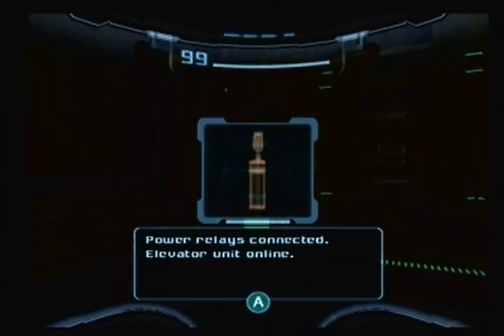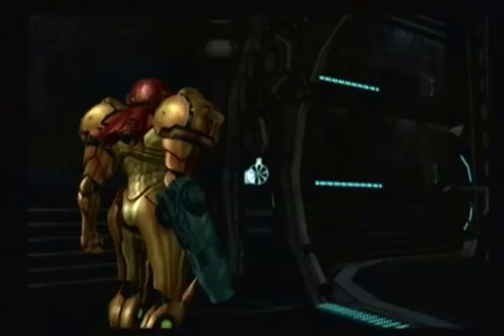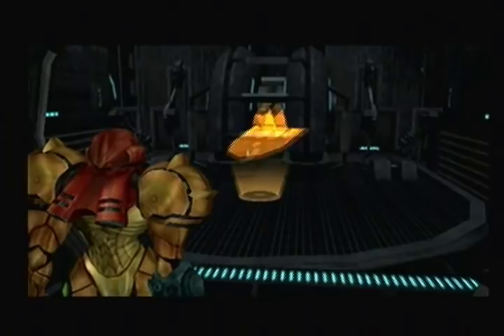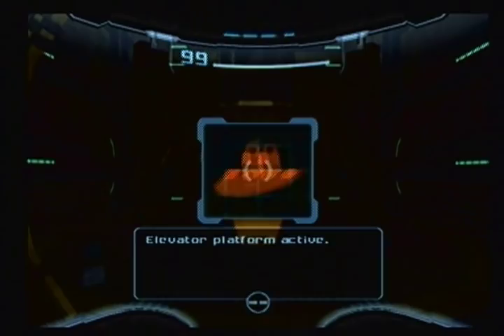Power relay is connected. Elevator unit online. Step into the hologram to activate the elevator. That's easy enough. You have to step into the hologram to actually go up, or down, depending on where the elevator is going. Which in this case is obviously up.